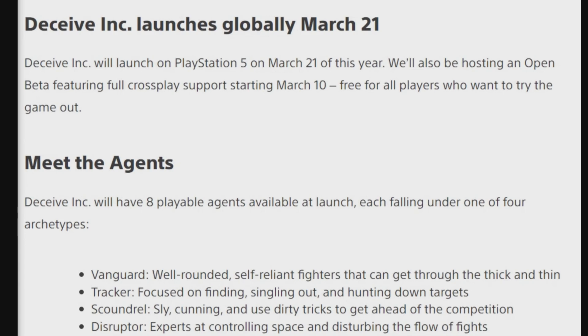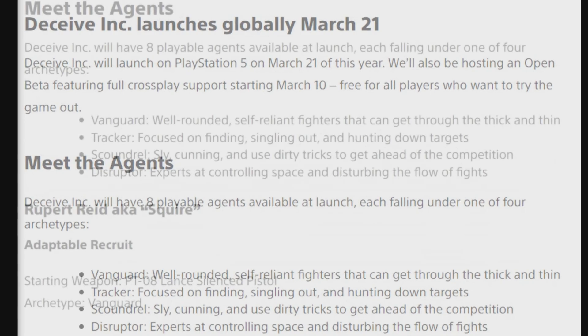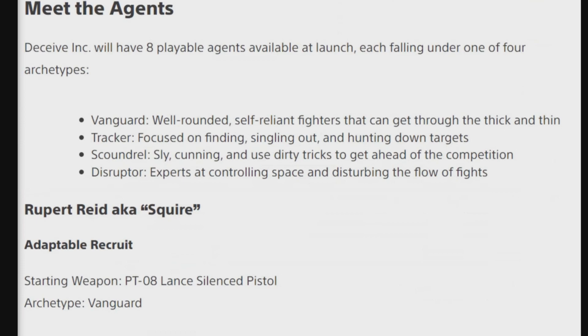Now, we get to meet the agents. You have eight playable agents available at launch, each falling under four different unique archetypes: Vanguard, Tracker, Scoundrel, and Disruptor.